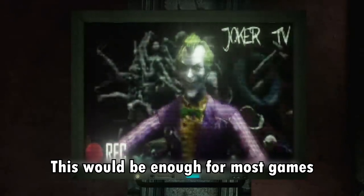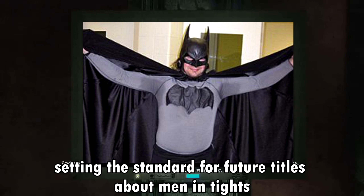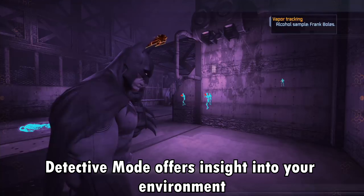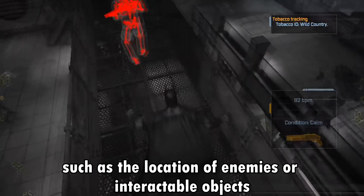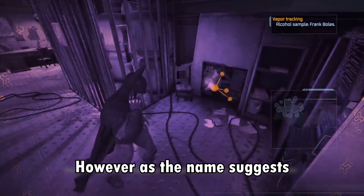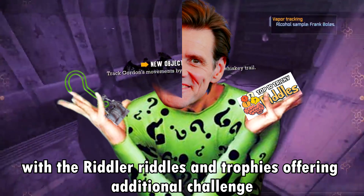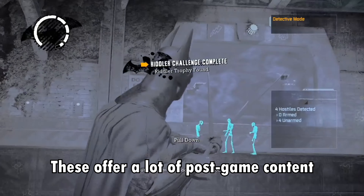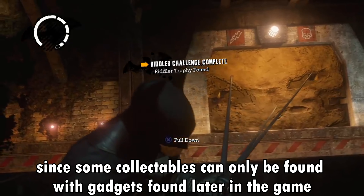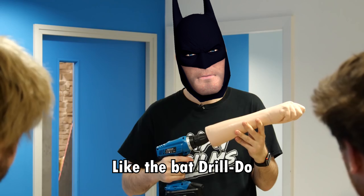This would be enough for most games, but Arkham Asylum goes all out, setting the standard for future titles about men in tights. Detective Mode offers insight into your environment, such as the location of enemies or interactable objects. As the name suggests, Detective Mode is also used in a series of puzzles and challenges, with the Riddler Riddles and Trophies offering additional challenge for those more interested in Batman lore. These offer a lot of post-game content, since some collectibles can only be found with gadgets found later in the game, like the Bat-Drill-Do.